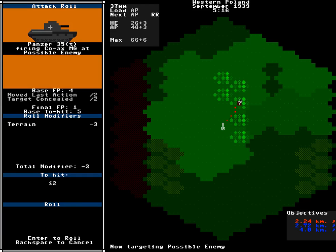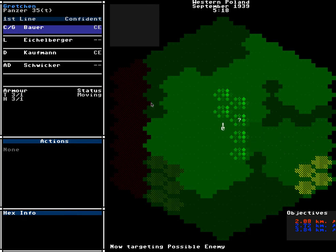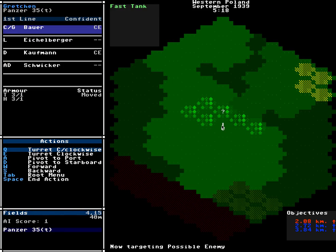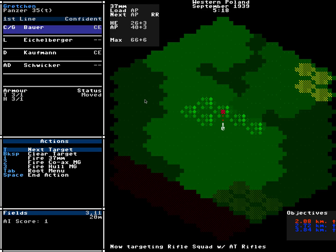So let's fire the Coax MG. Because of the terrain here, there's a minus-three modifier — we need a two or less to have any effect, which is really not going to do anything. Also, because we moved in the last action, the target is concealed and the firepower of this attack has been reduced. Instead, let's go back to movement and get right up next to it. If you try to move into a hex where there's an unknown enemy unit, it will automatically be identified. So now we know — it's an enemy rifle squad with AT rifles. Luckily, we have three armor on the front, which against an anti-tank rifle is pretty good protection.